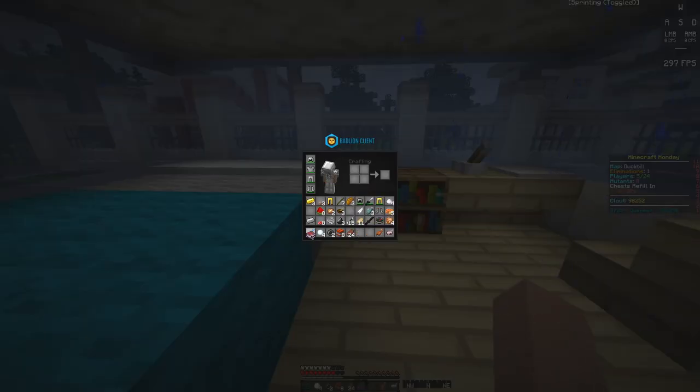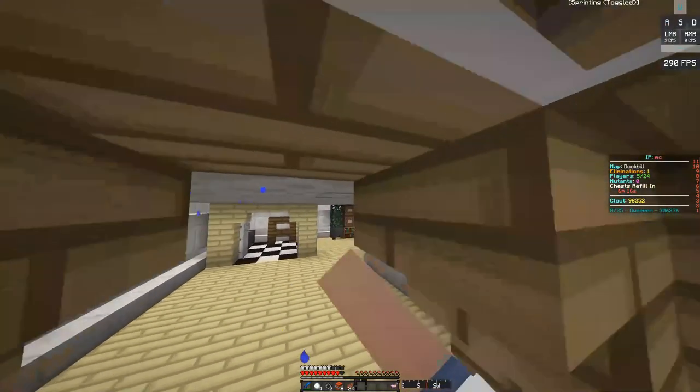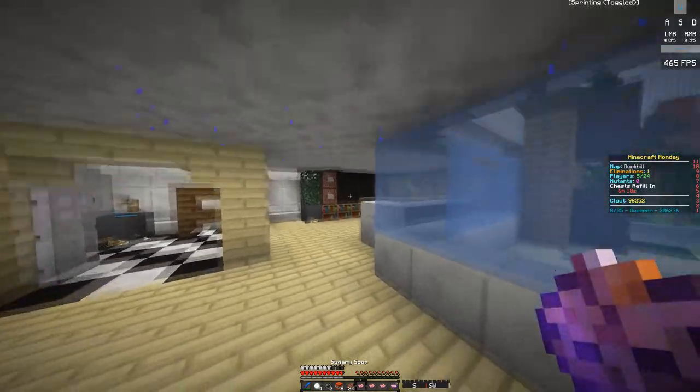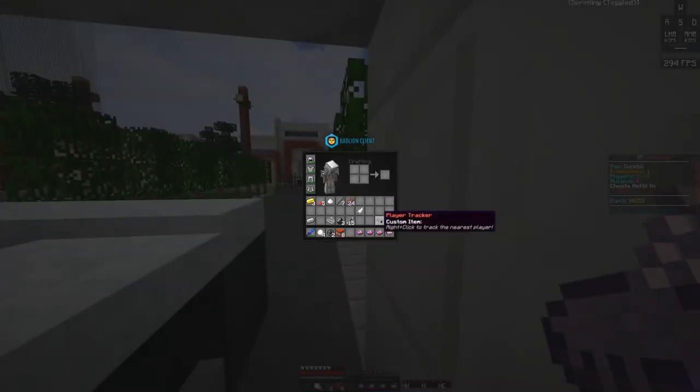18 — let's buy a Sharpness bug since we have a diamond sword. Let's make some soups. Dude, we're stacked. Do I have a cleric compass?